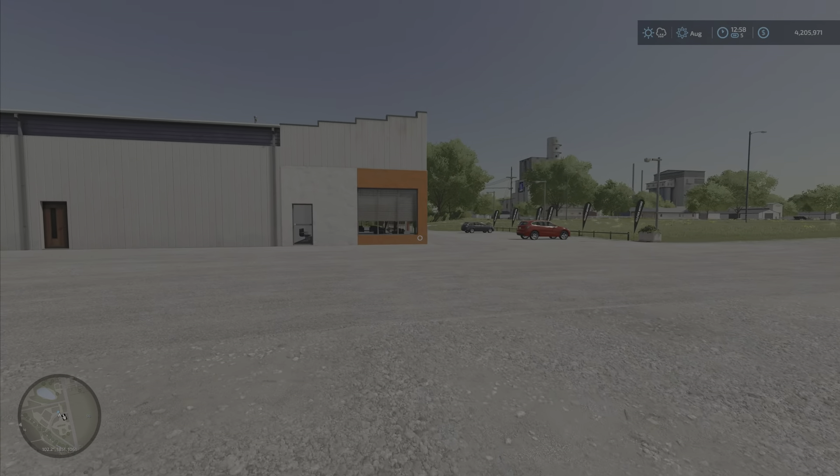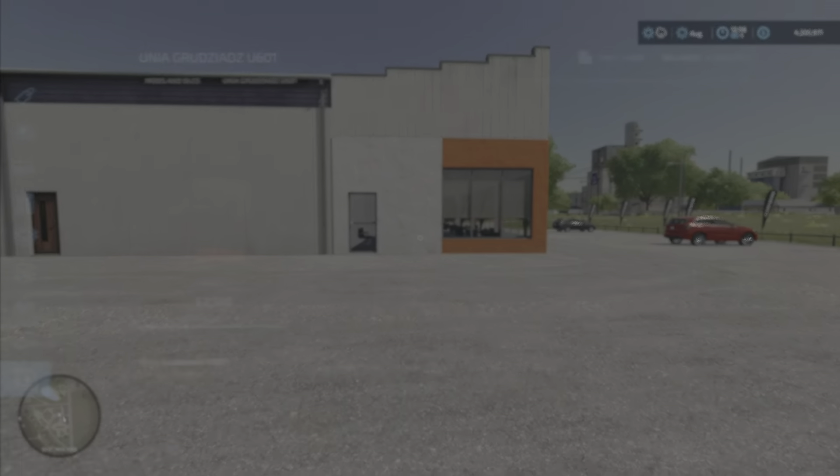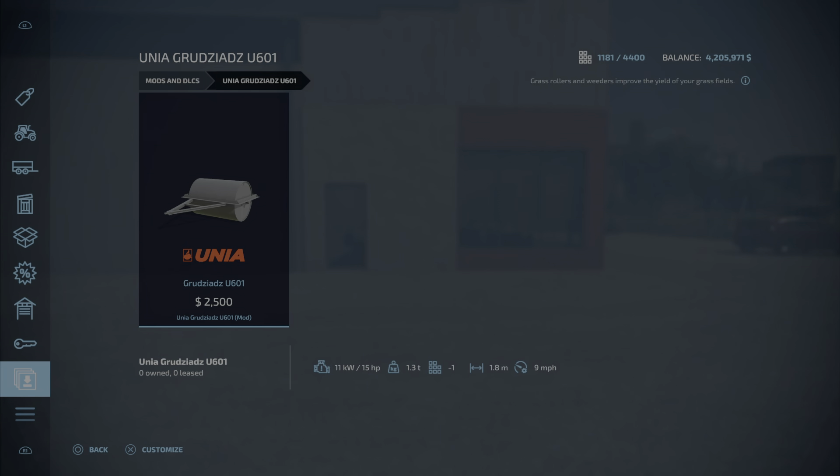Let's hop into the store and take a look at today's mods. There are only five mods for today. The first thing we're going to look at is this one here — there is no way in hell I'm going to try to pronounce this. This is a grass roller and it is by Hedge Still Mods. From now on we're going to include the modder that made these mods to give them some credit.